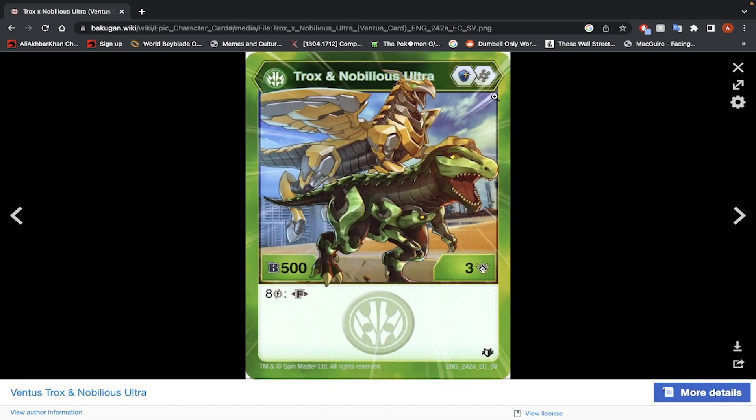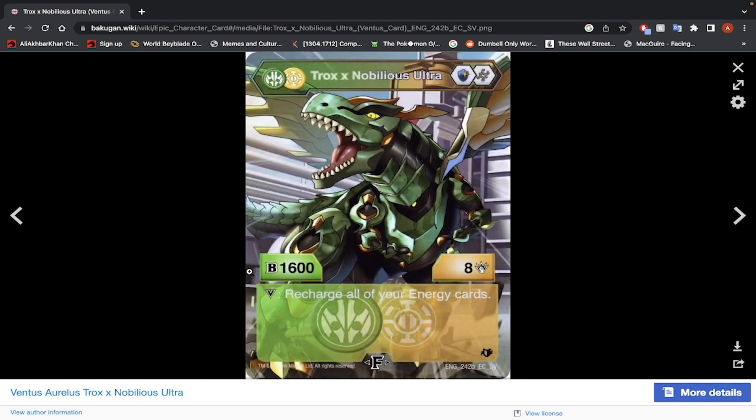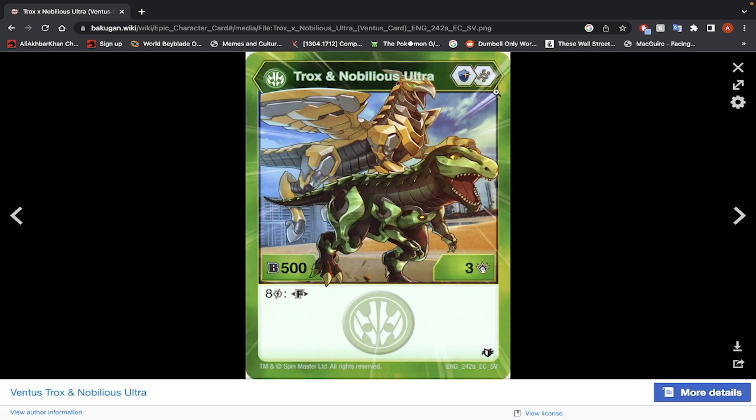Trox and Nobilius Ultra — Magic Shield and Helix Core, 500 B-Power, 3 damage, 8 energy to fuse. We saw that Dragonoid and Exilator had 2000 B-Power for 8 energy, so let's see what this guy has. Fused stats: 1600 B-Power, 8 damage — recharge all of your energy cards. That could make this guy the boss of a boost deck. 1600 B-Power is crazy, and with the Magic Shield it's 2400 B-Power. Dragonoid and Exilator did not have a Magic Shield. As the boss monster for a boost deck, I would say go with it. Focus on boosting or maybe have a Pyrus Bakugan to help. This is a decent boss monster.